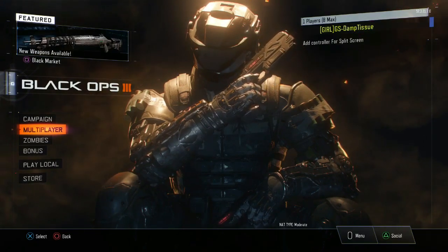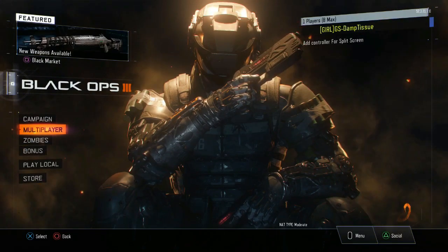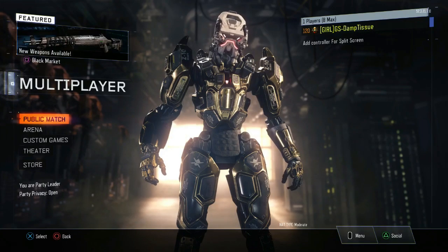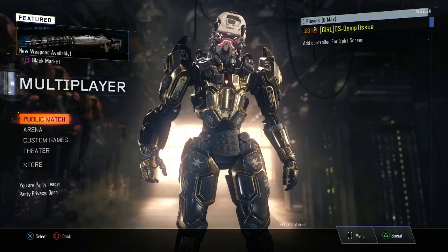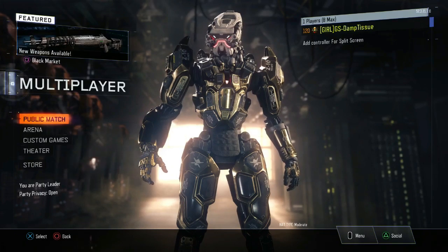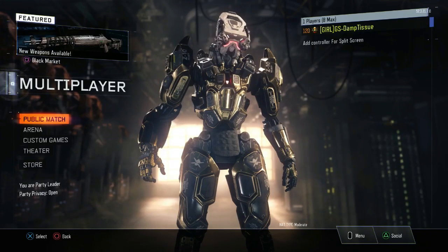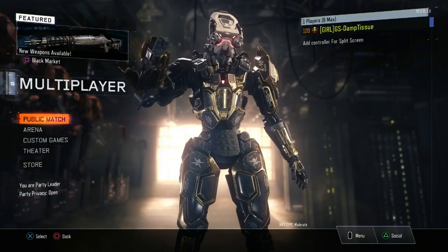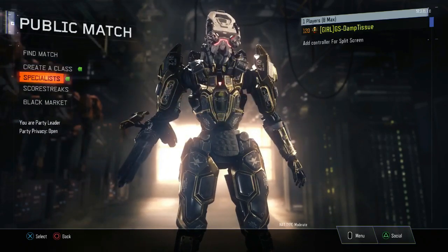As you can see, when you go online on the other account it now is level 120, and that was the exact level that was on my other account. After this, to make it stick, you want to change some of the classes.